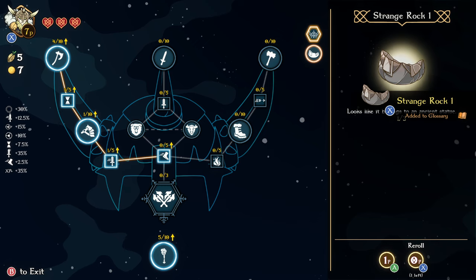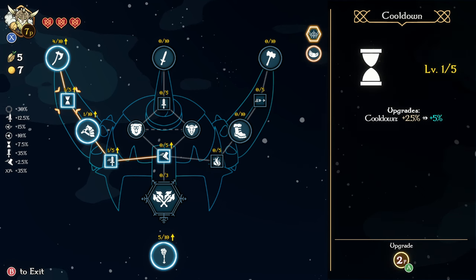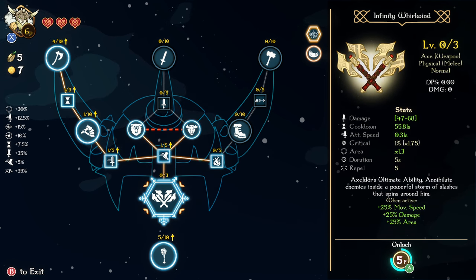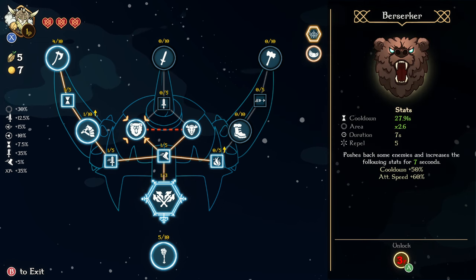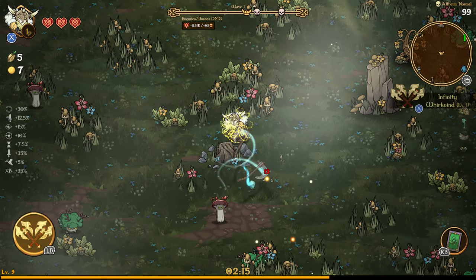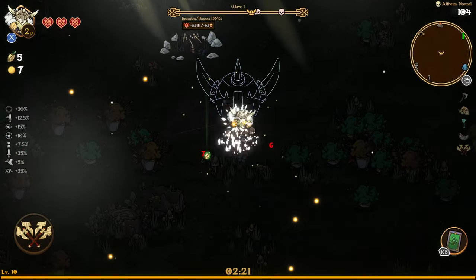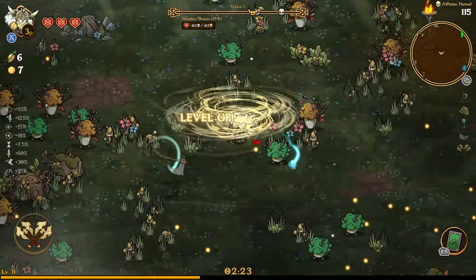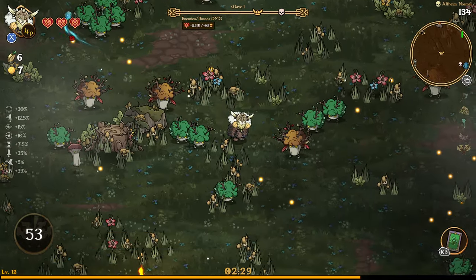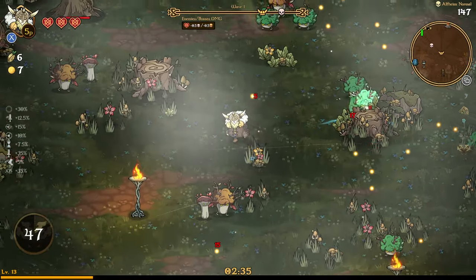Wait, what's Strange Rock? Looks like it belongs to an ancient statue. Interesting — that's my first time seeing that. Let's get our Whirlwind ability first, and then we'll start upgrading into the other skill tree over here. I think getting your ultimate is really important too, because it's a really powerful attack. We're still learning what the best build strategies are, but from what I've gathered, the ultimates are usually really strong.